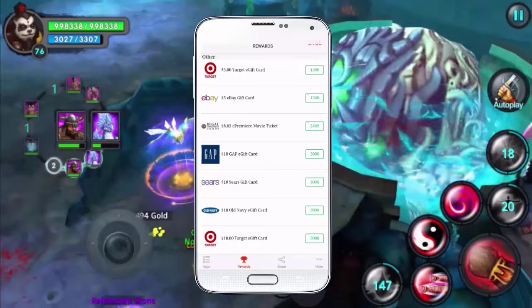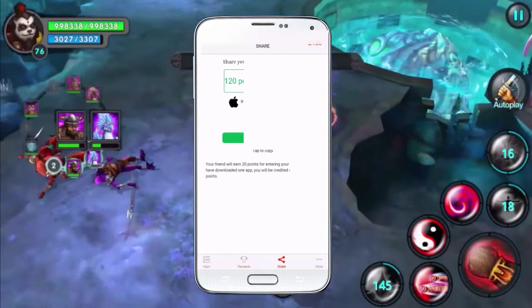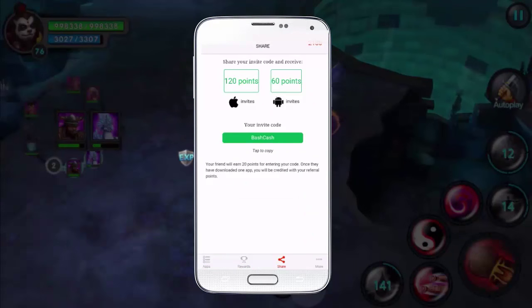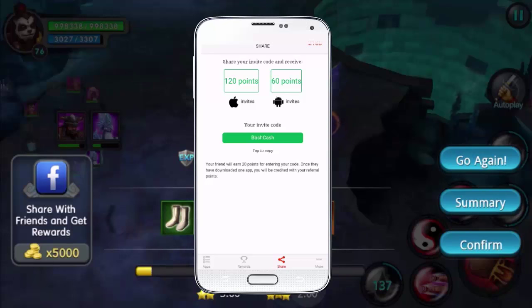This is your chance to get stuff you've been wanting and haven't been able to afford. As you can see right there, the invite code should already be in there for you guys — it says 'Bash Cash' — that's what we're offering to you today.